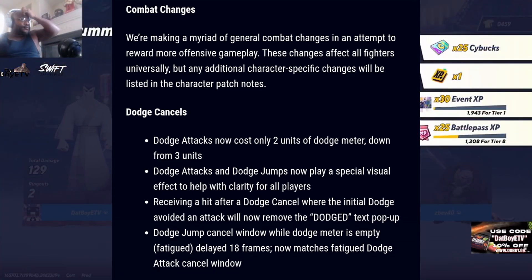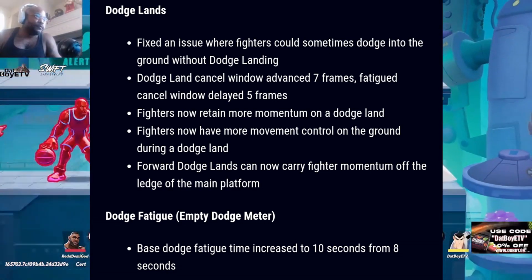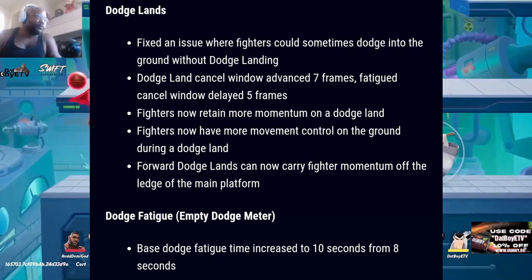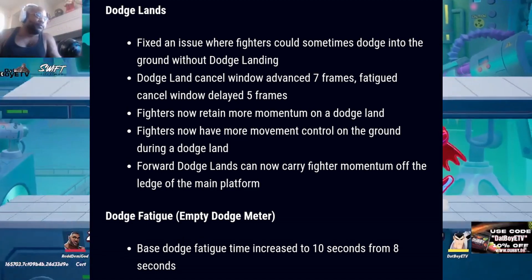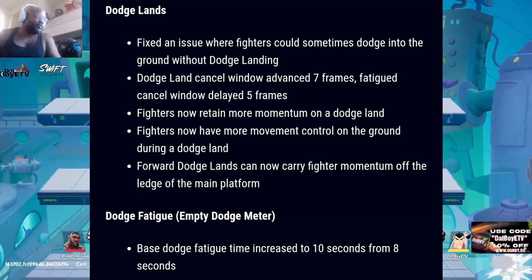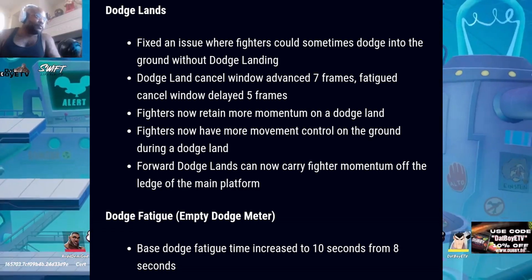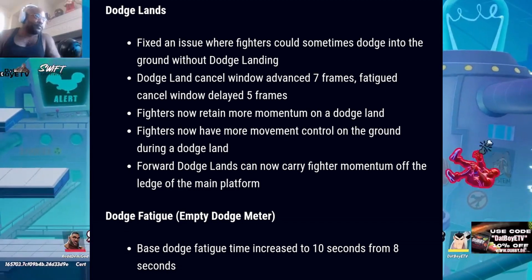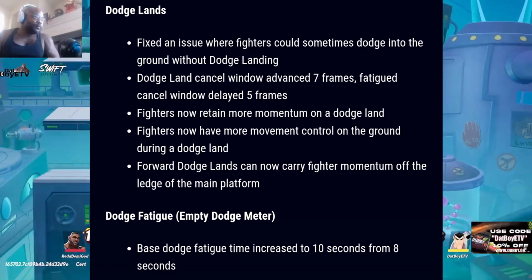For dodge lands: fixed an issue where fighters could sometimes dodge into the ground without dodge landing. Dodge land cancel window advanced seven frames, fatigued cancel window delayed five frames. Fighters now retain more momentum on the dodge land. Fighters now have more movement control on the ground during a dodge land. Forward dodge lands can now carry fighter momentum off the ledge of the main platform.